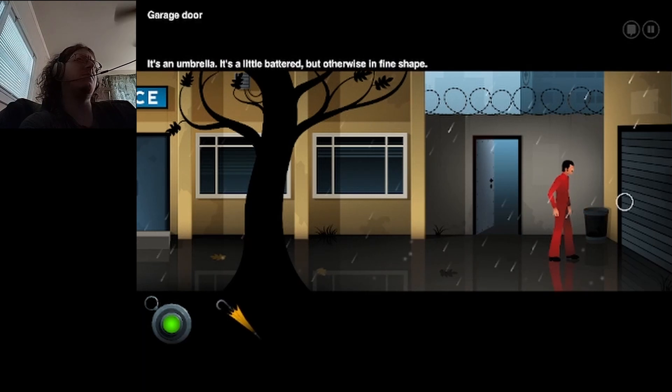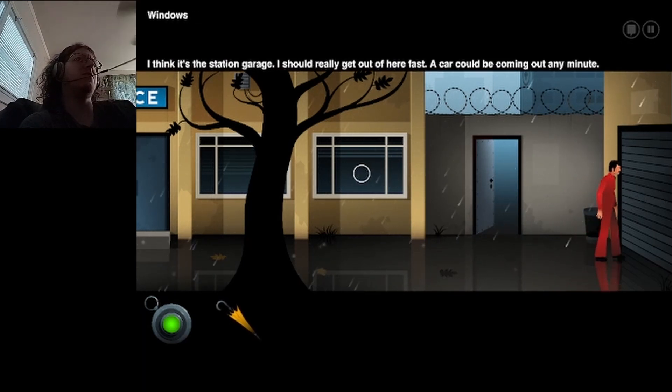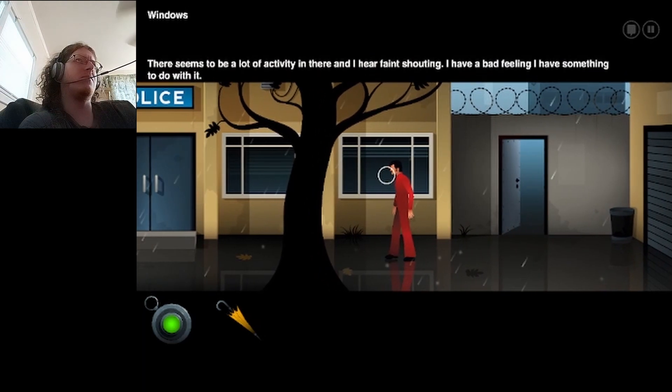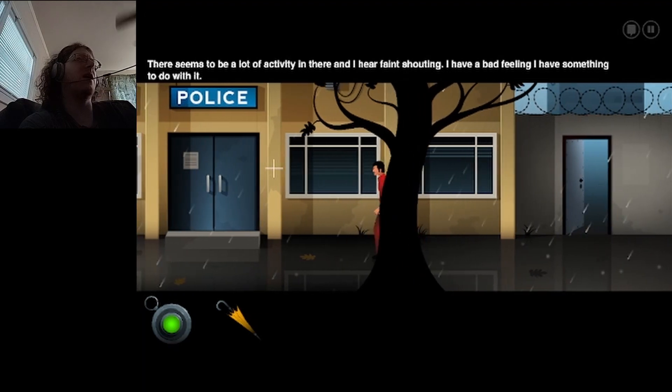Umbrella. Can I take that? Yes. Garage door. Thanks to Station Garage. I should really get out of here fast. A car could be coming out any minute. Seems to be a lot of activity in there, and I hear faint shouting. I have a bad feeling I have something to do with it.